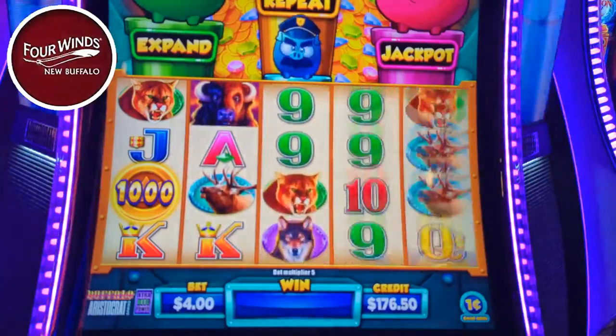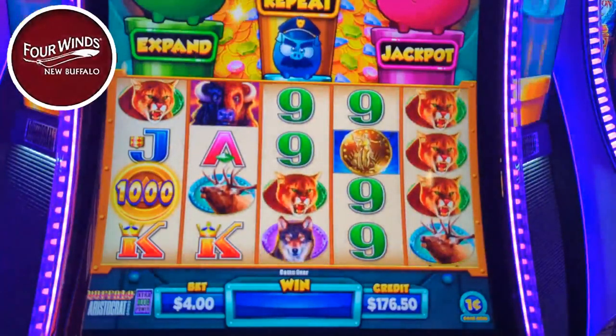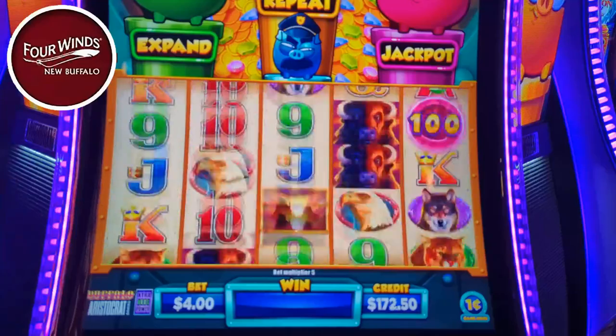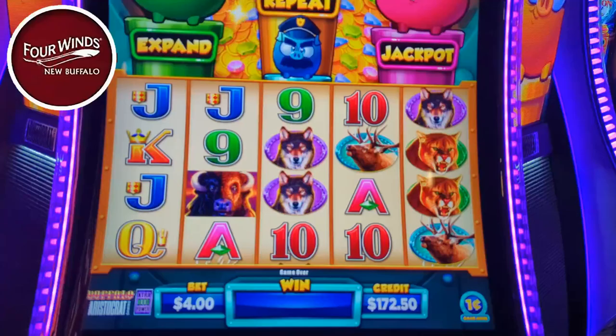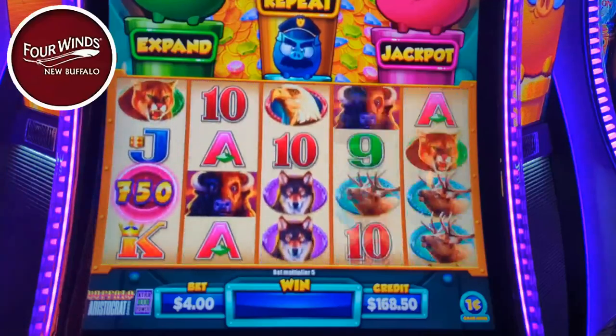I've only seen it on YouTube. Sometimes the game offers a buy feature, but this particular version does not allow you to do that, so we're going to have to earn it the hard way. Typical buffalo - it's three coins, three spins. You want those three different color coins to try to triple pop it, pop those three bonuses.